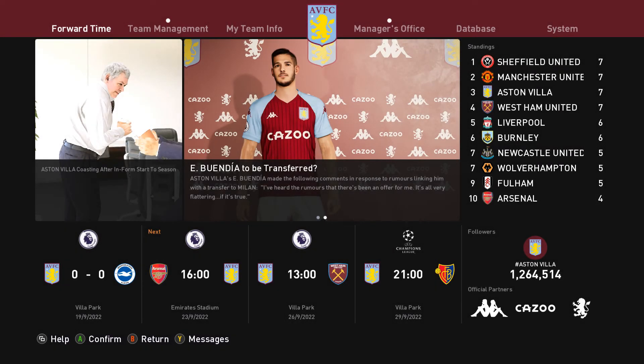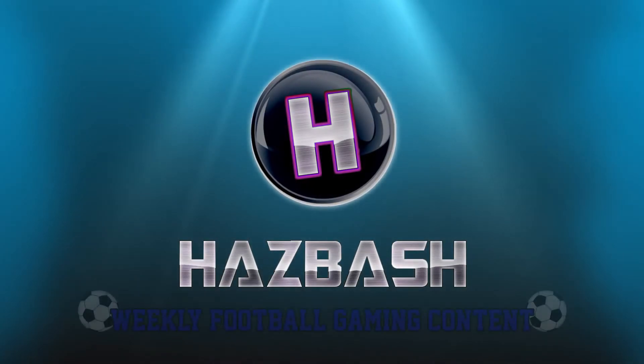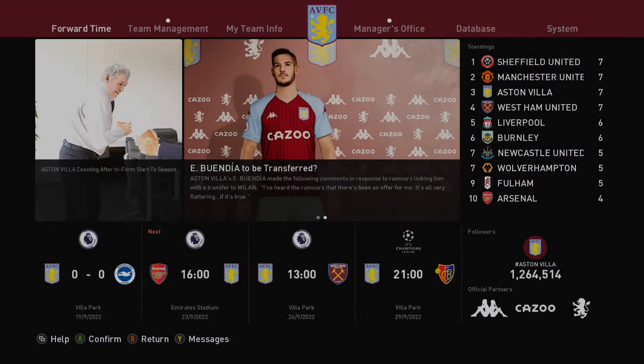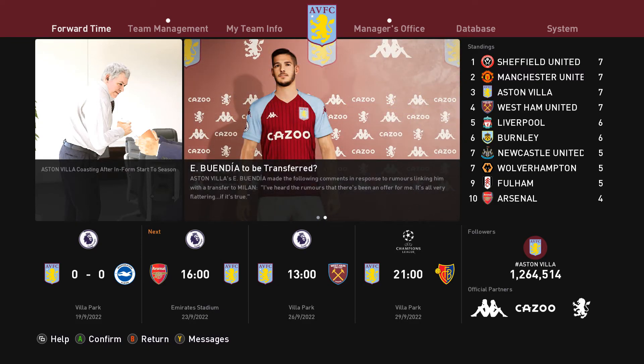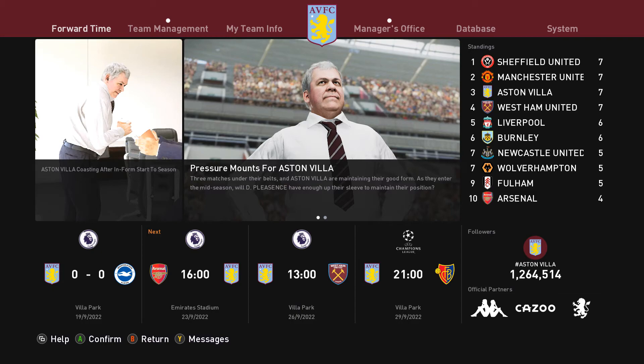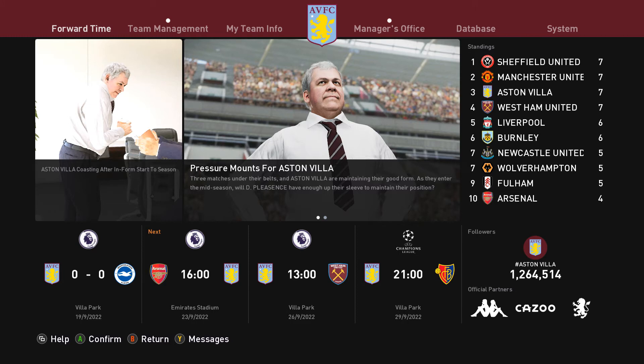Welcome back to another episode of my Aston Villa Master League. In the last episode we had our first taste of Champions League football as we took on Atletico Madrid and pulled a 1-0 out of absolutely nowhere. Now we've got Werbauer back in the Premier League after that 0-0 draw to Brighton at Villa Park. We've got Arsenal at the Emirates, then West Ham at Villa Park, then a Champions League trip against FC Basel. But first, we jump into the Arsenal game right now.